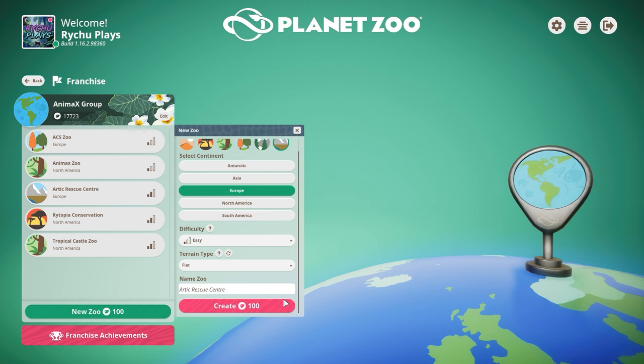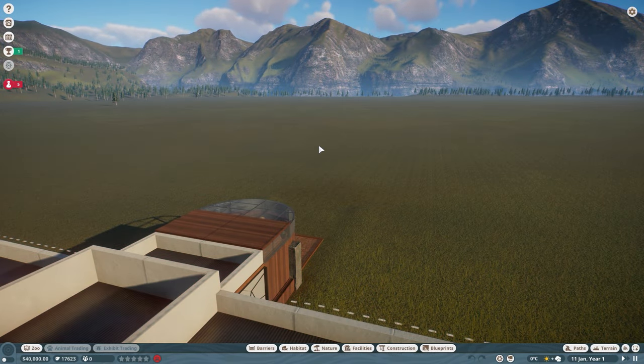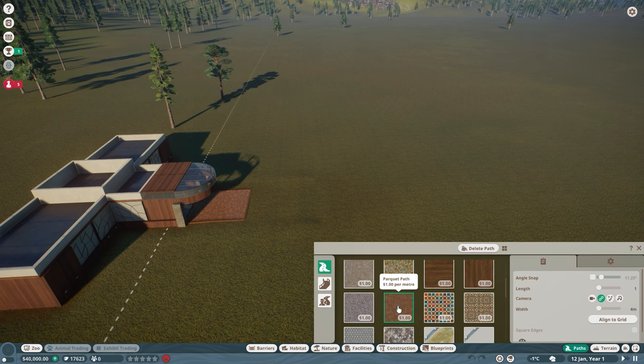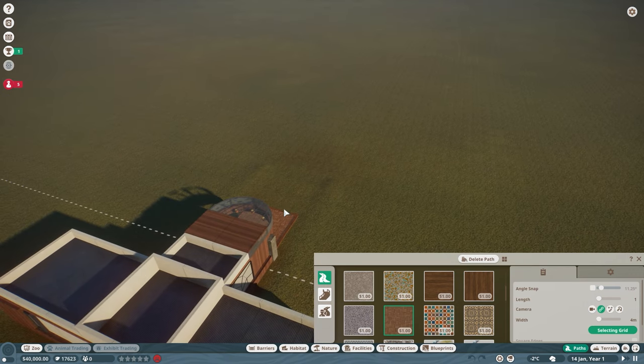Just while we're waiting for that to load, I'm thinking about what animals we can pop in here. I'm thinking as soon as we start, we get straight to raccoons, have a little lake probably for some mute swans or something. I'm also going to do more of a 'how to start a franchise zoo' tutorial, so this is the way that I do it.